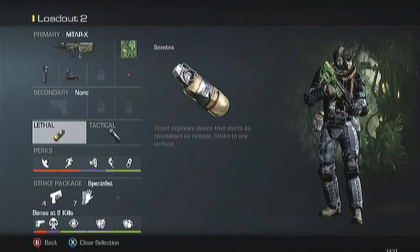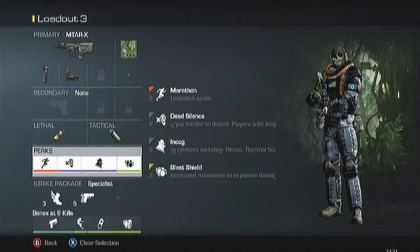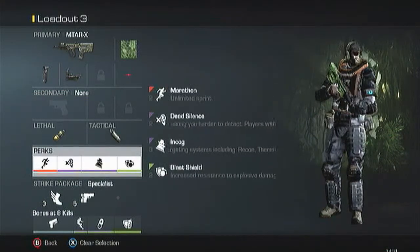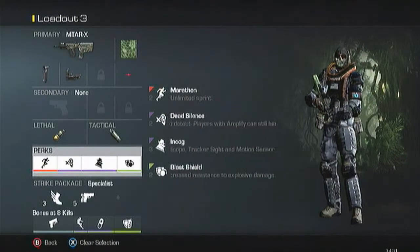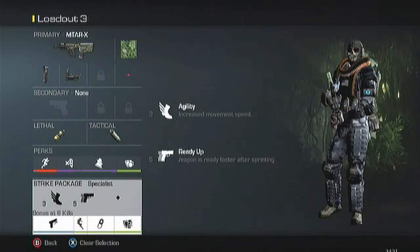My next class is the same MTAR setup, except my perks are different. I have Marathon, Dead Silence, Incog, and Blast Shield. This is my Smoke class — I run a Smoke so we can smoke an objective like B, and they can't see me through the smoke so I can try and cap it. Blast Shield so that if they throw a grenade through the smoke, I'll survive it. The specialist I have is Agility and Ready Up, with Quick Draw, Resilience, ICU, and Attack Resist for the specialist bonus — again only two perks to get the bonus at 8 kills.